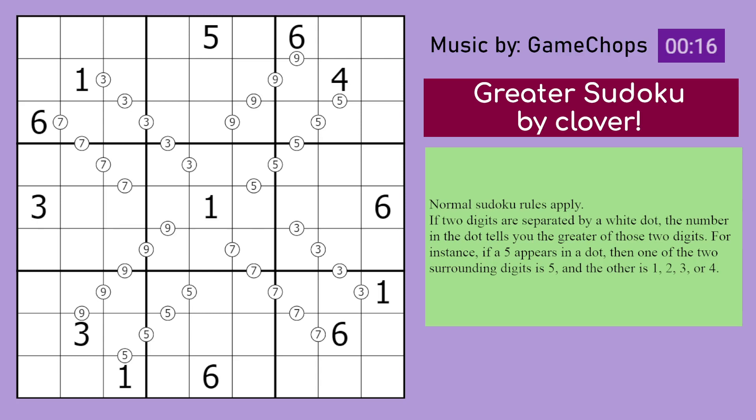Hello, this is the Generally Approachable Sudoku for the 19th of March 2024. It is Greater Sudoku by Clover, featuring another use of these little digits in the little white dots. Let's take a look at the rules.